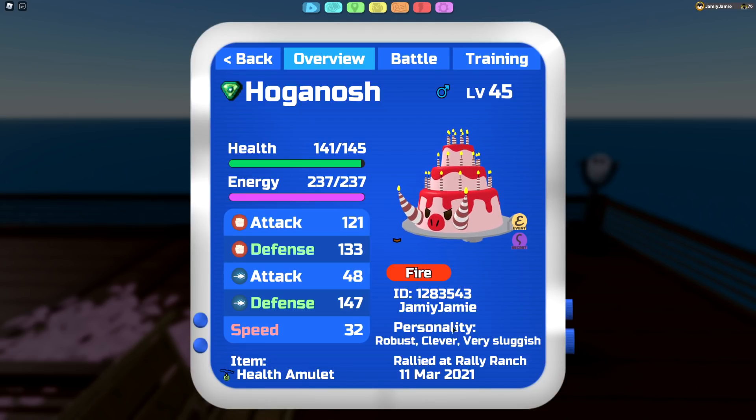For Hoganosh, being a pure Fire type is pretty decent defensively. It can resist a lot of things, although it is weak to Earth, which is really bad because in doubles you're going to find a lot of Earthquakes. For the personality we're running Robust Clever, basically making it as tanky as possible.